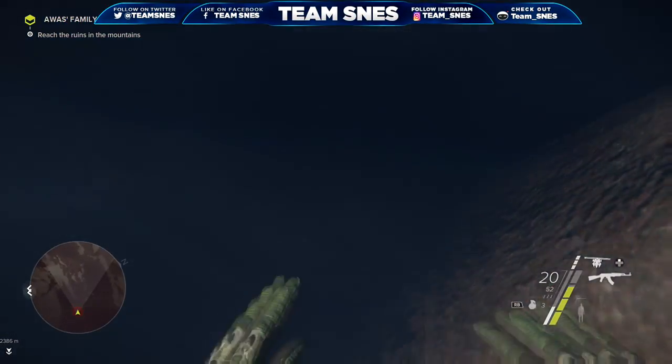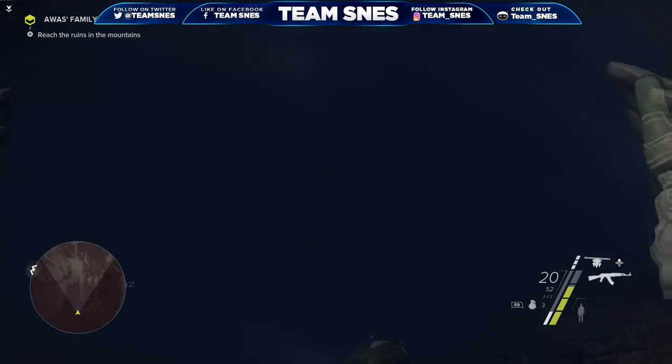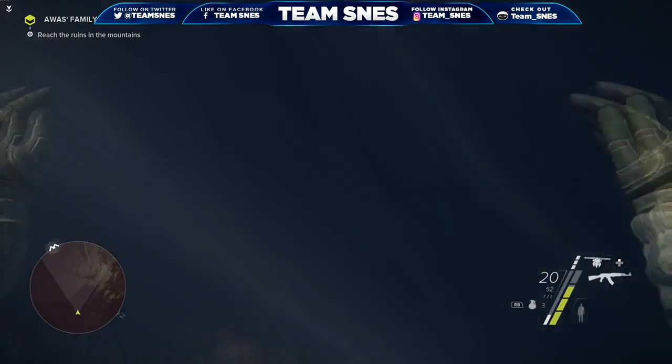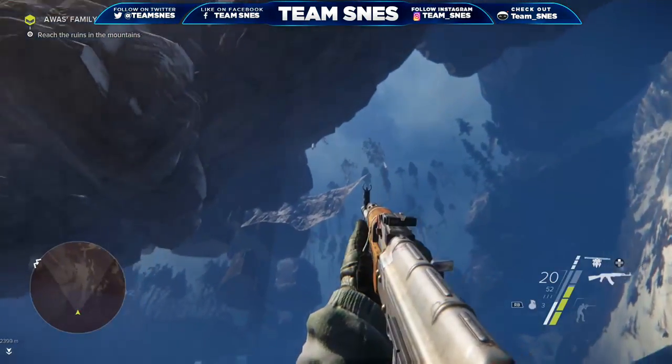Hey, what's up everybody, TeamSnaz here coming at you from Los Angeles, California. We have an amazing glitch for you on the game Sniper Ghost Warrior 3. Today we're going to show you how to get fully out of the map on the village. Pretty amazing, right?